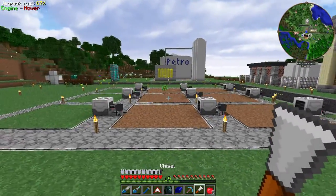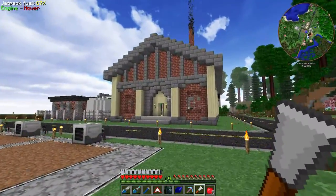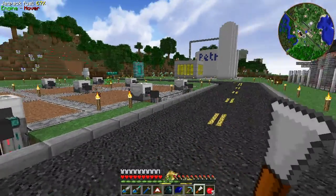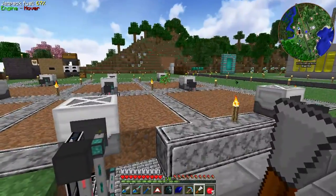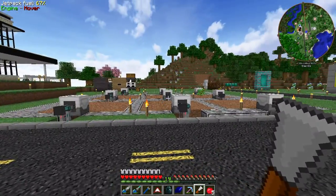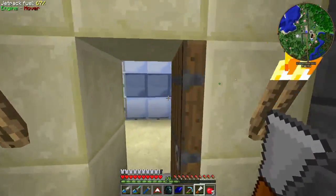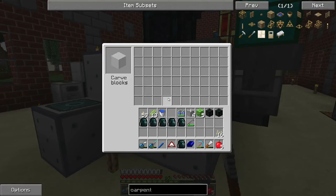First off, you'll notice there are basically no trees left in my tree farm. Since we have gotten away from our dependence on charcoal for power, I have decided to shut the tree farm down. We have tons and tons of logs and saplings from this thing, and there's really no reason for me to continue running it. We can use this land for something much more productive. I want to pop in here real quick and check and see how things are going - the last time I checked we were pretty close.